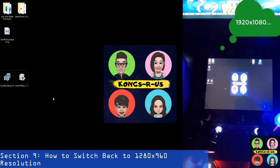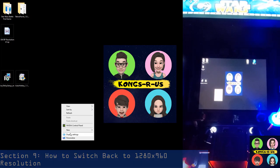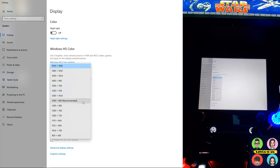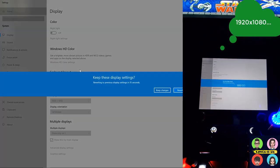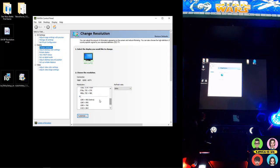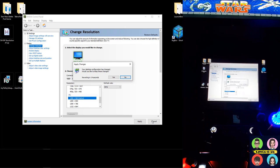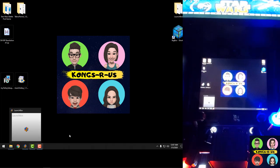If you're happy with the 1920 by 1080 resolution you don't need to do anything further — this next section is optional. For those who want to revert back to 1280 by 960: if you try to switch back through Display Settings it's not going to work correctly — you'll get sides cut off and it won't revert properly. To fix it, go to your Nvidia Control Panel, set your resolution back to native through there, and now you're back in the full screen 1280 by 960 original setting with everything properly sized.